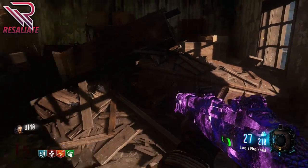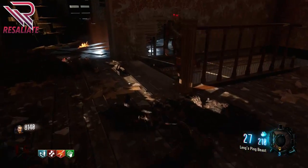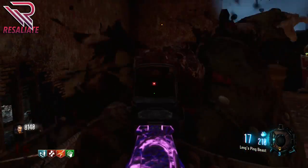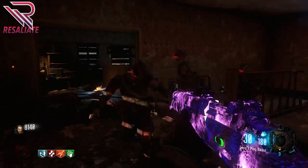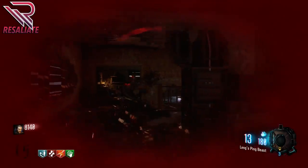If you are on solo, you just need to hold the action button, and then you are going to have to fight four waves of zombies and bosses in this little house. If you're in a two-player, three-player, or four-player game, every single player has to hold the button at the same time and then it will activate. What you're going to need to do is hold off in this little house against four waves of enemies.